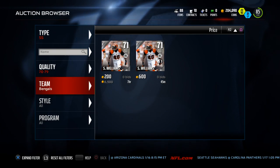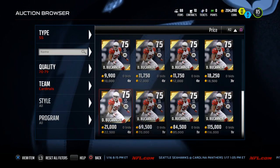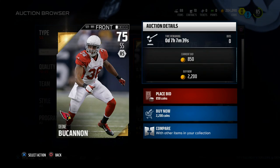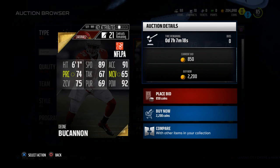The number four guy on our list — I don't know if he's actually going to make the tier because of his cost, it may be a little too expensive. But that is Deion Buchanan. If you're looking for a good user player, this guy is phenomenal if you're just starting out. He's only 2,200 coins, and what you're going to get is 89 speed, which is pretty good for a safety and for any user player. You also get that 92 hit power, which is really solid.